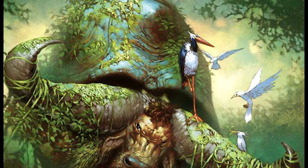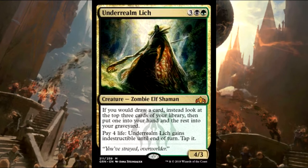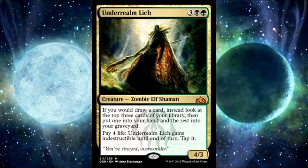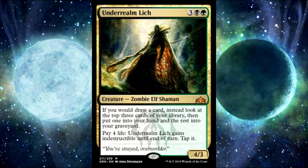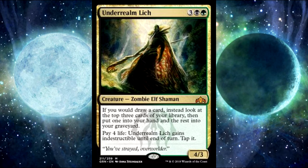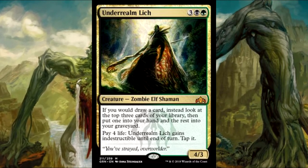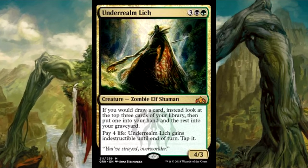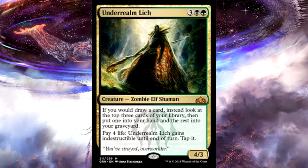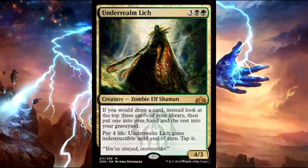Next up we have a Golgari staple at this point — Underrealm Lich. The card draw advantage this guy provides is incredible. You're going to fill your graveyard, which decks like Muldrotha and Izoni care about, but you're also getting to pick the best card out of your top three to put into your hand. In a lot of cases this is strictly better than Sylvan Library. It's good in Muldrotha, in plenty of Jund decks — any deck with black and green almost always likes it. The fact that it protects itself by paying four life to become indestructible until end of turn, basically a fixed regenerate, makes it hard to deal with. Board wipes are nothing if you can pay four life, and it lets you dig through your deck extremely quickly.